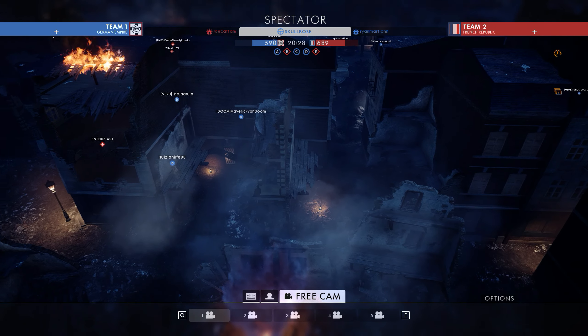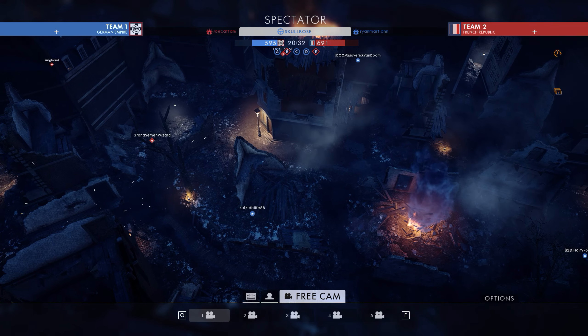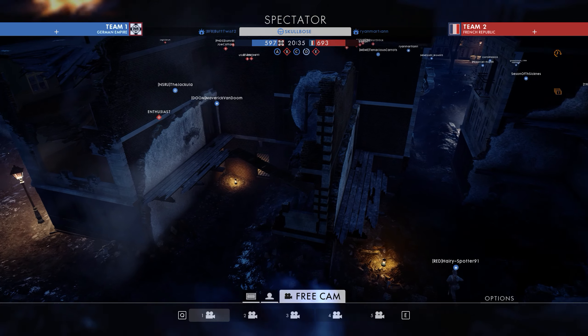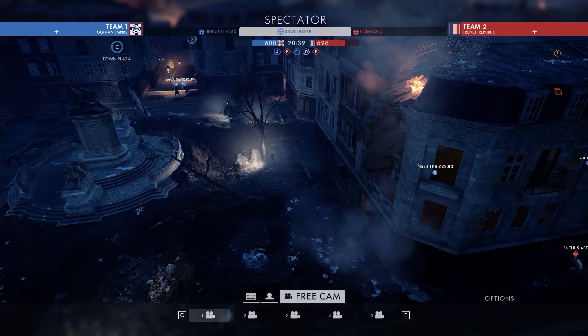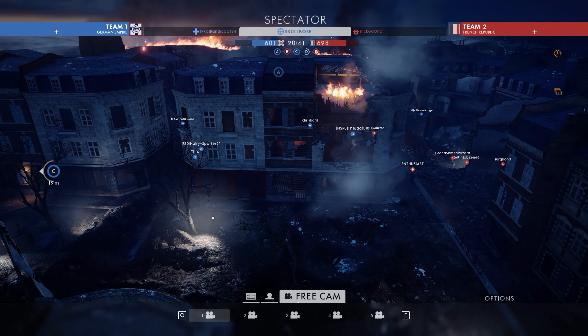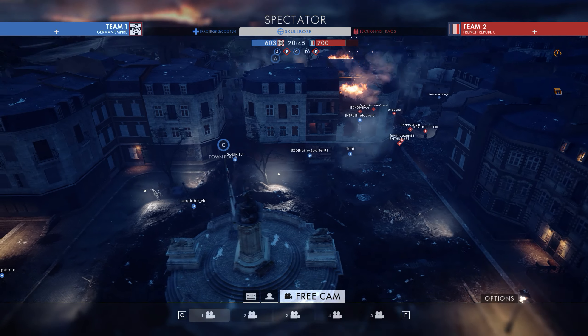Moving from point A towards point C, you come through this area of narrow alleyways dominated by ruined buildings, which makes for some intense close quarters combat. Some of the buildings in this area are accessible — these ones straight ahead right now — and they actually overlook point C.